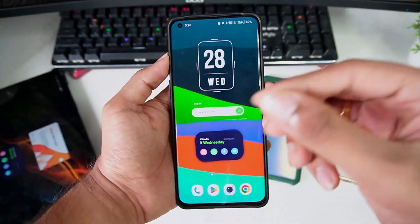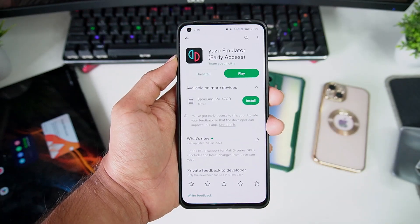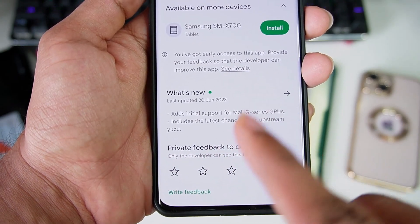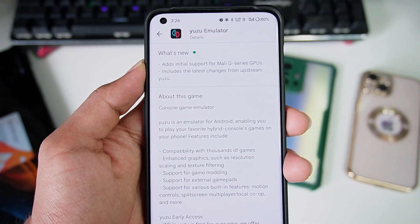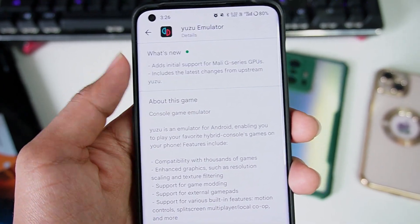What's up guys, this is Atrex here and we have some brand new amazing updates for the Yuzu Emulator Android. If we just go ahead and open the Play Store you will see that on the normal version of Yuzu Emulator, initial support for Mali G series GPUs has been added, which means that on all Mali GPU Android devices the performance will be improved quite a lot in this new update, along with the latest changes from upstream Yuzu.